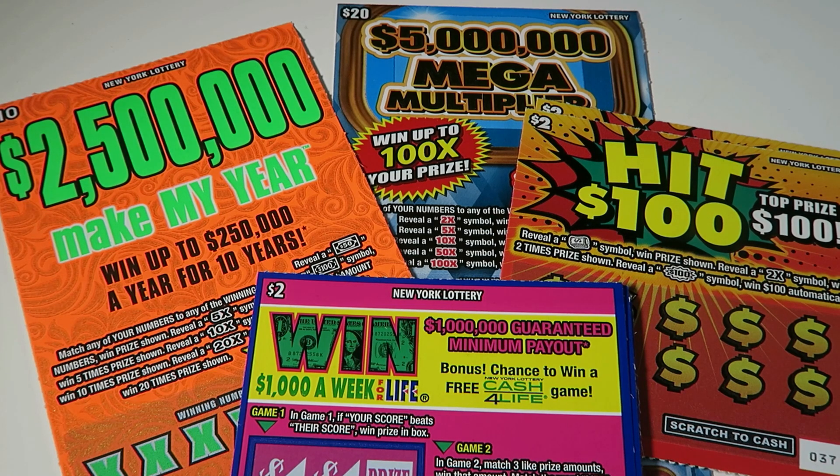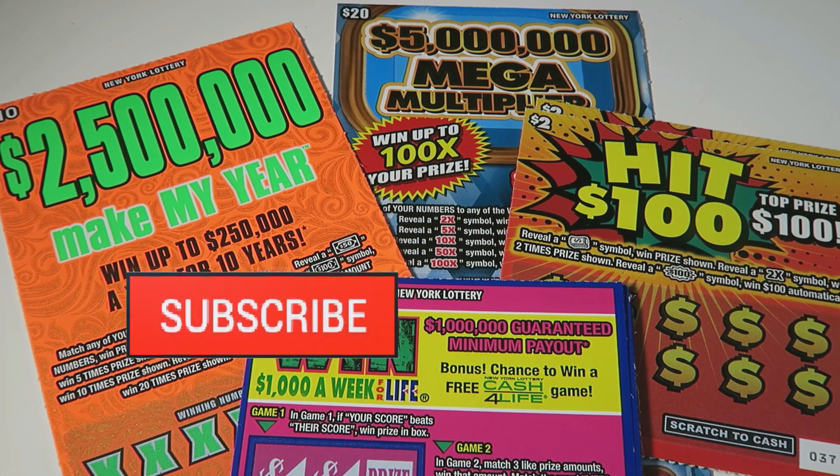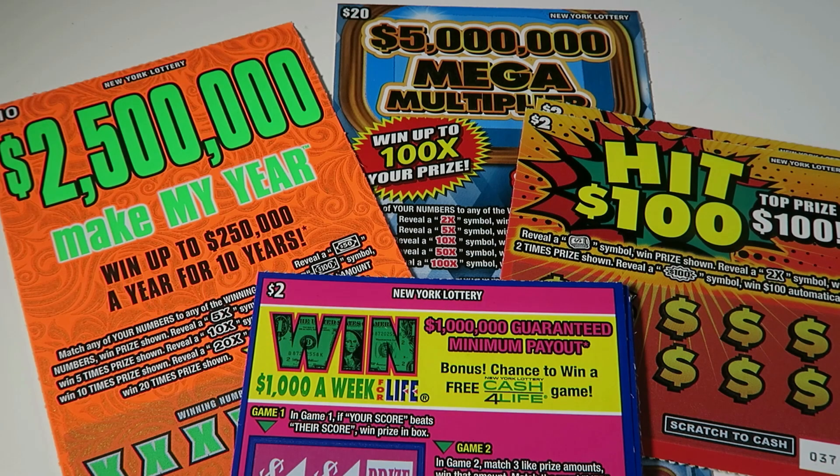Hello and happy Tuesday! Welcome back to my channel. If you are new here, my name is Lily and I scratch lottery tickets. Today we have a $2 Win for Life, $2 Hit 100s, a $10 Make My Year, and a $20 Mega Multiplier. If you are not already subscribed, make sure you hit that subscribe button — I post Mondays through Saturdays at noon, there's a bonus video, and I go live every single Sunday at 7pm. Let's get started.